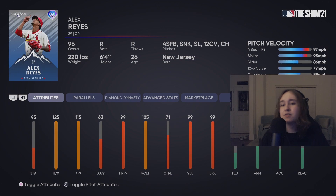Alex Reyes — there was absolute heat. He has an amazing pitch mix and absolutely fantastic break. Unfortunately, look at this control: 87 on the fastball, 92 on the slider. I'd love to see more control on the fastball. Reyes will make my bullpen for now just because of the pitch mix and the speed differentials. However, once we start seeing better cards come out, I can see him easily falling out of my bullpen.